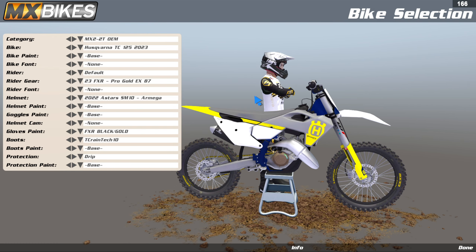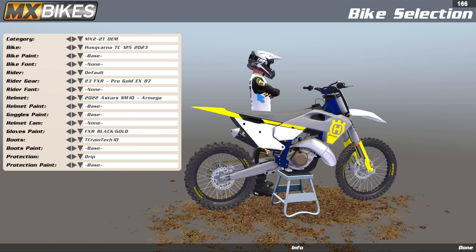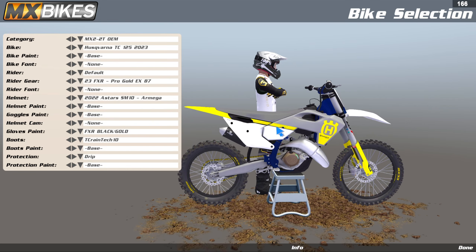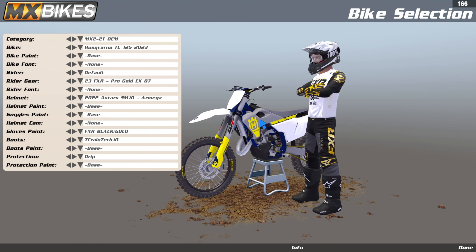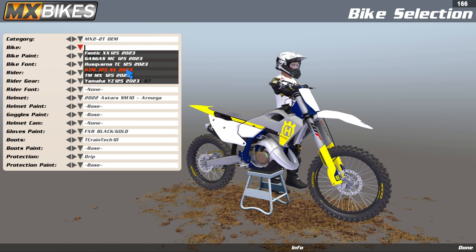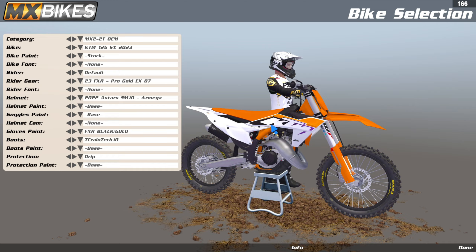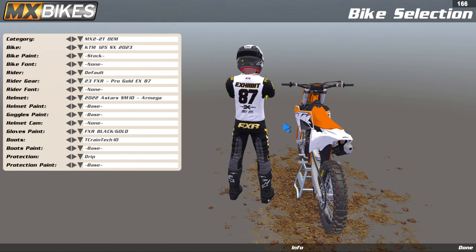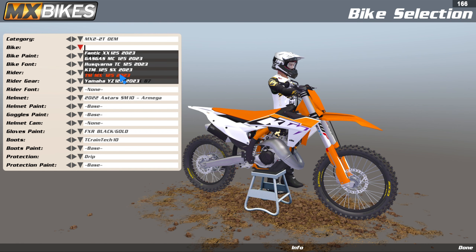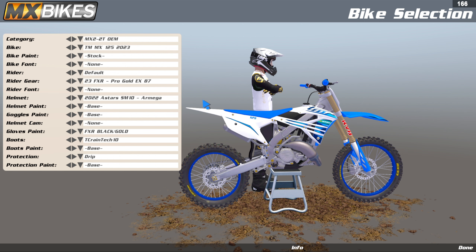The Gas Gas just looks weird. The Husky looks exactly the same as the 250 — the TC 250 looks good in my eyes. I'm not a huge fan of how they created their shrouds and plastics this year. Maybe with some cool graphics it'll look a little bit better. Let's go to the KTM 125 — this is going to look like the other KTM and I'm probably going to be rocking this one. This is my favorite bike. The KTM model just looks so good in my eyes. The TM 125 is going to look like the other ones — I'm definitely going to try it.